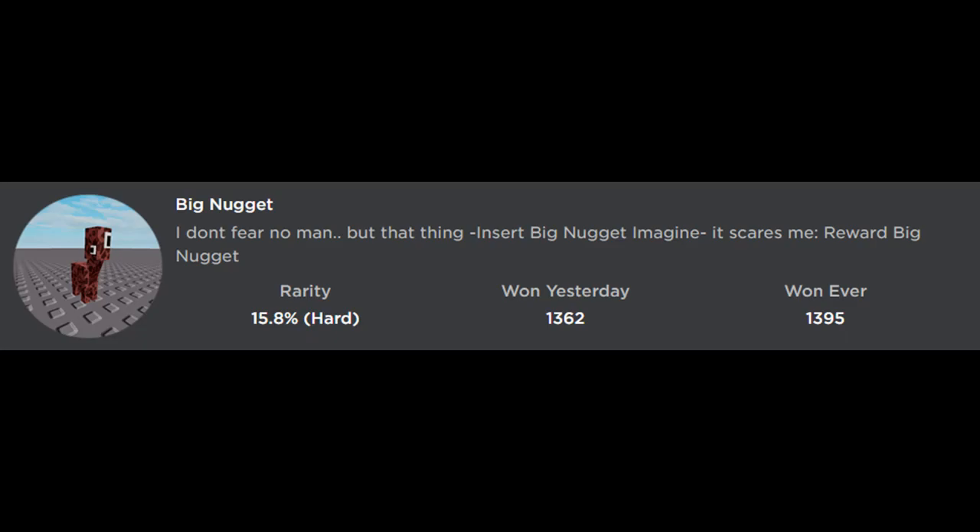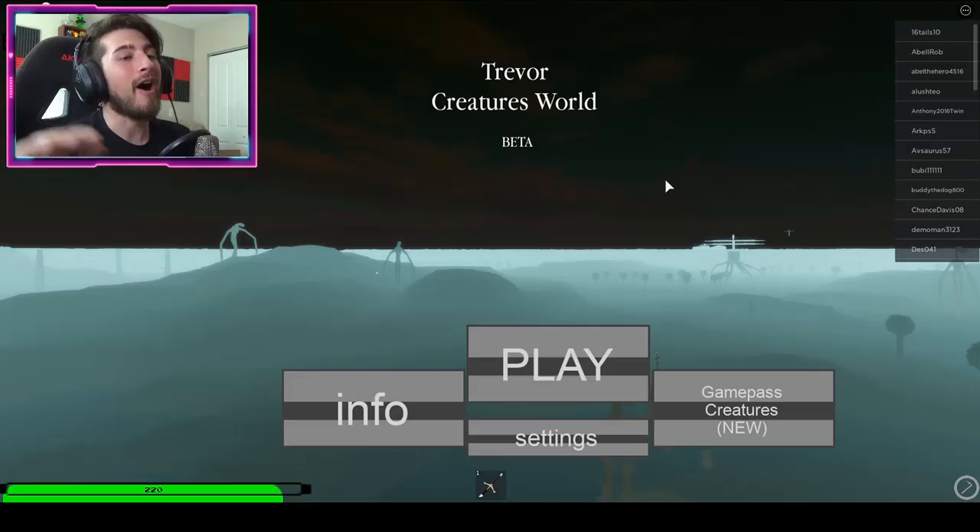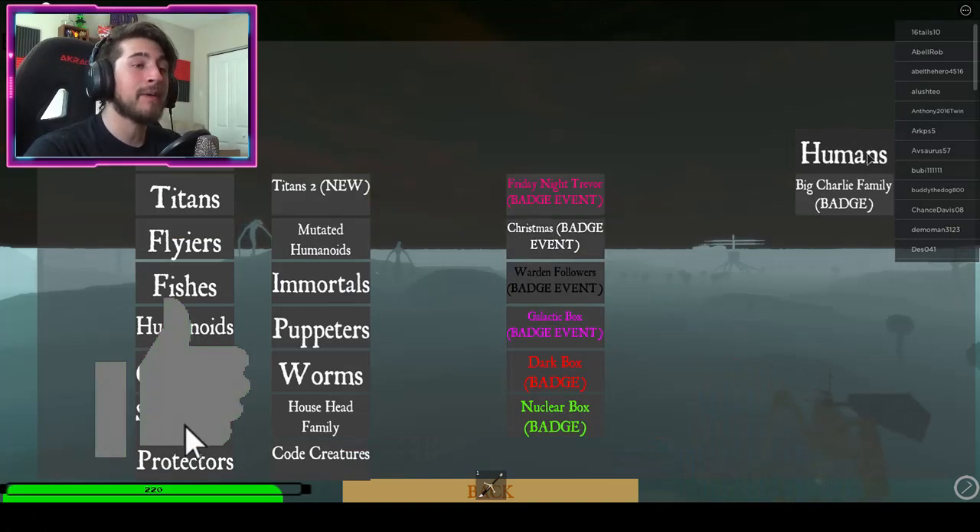I don't fear no man, but that thing — insert Big Nugget image — it scares me. Reward: Big Nugget. All right, so to get the badge click play and actually become a human.